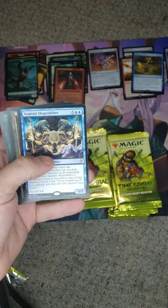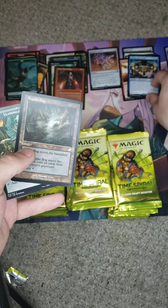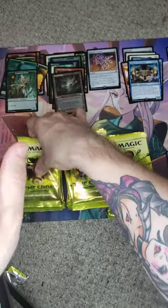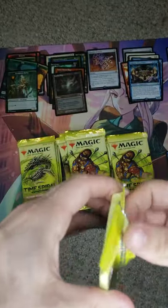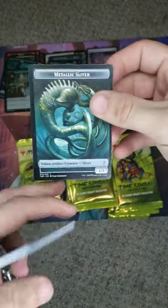Paramount Forest with our Vesuvian Shapeshifter and a Bojuka Bog — not too bad. So far, no sliver tokens, one mythic. We already got our foil rare. Oh, there we go — Metallic Sliver! Look at that. That's nice.